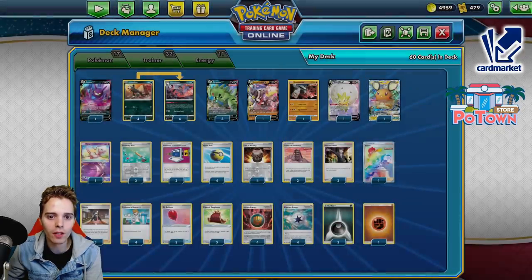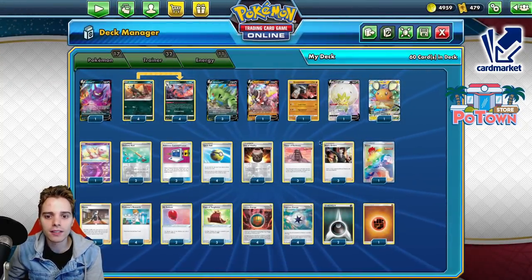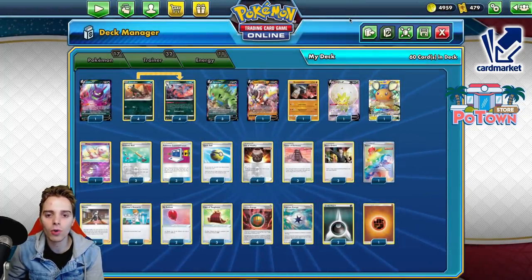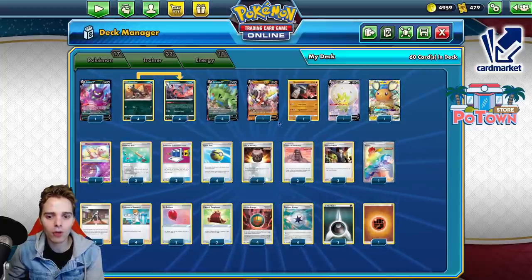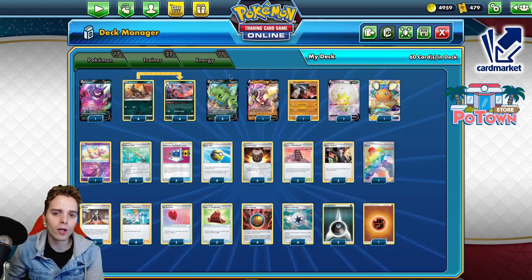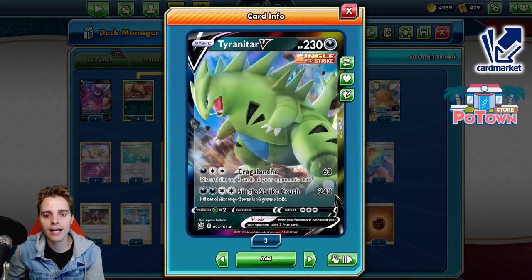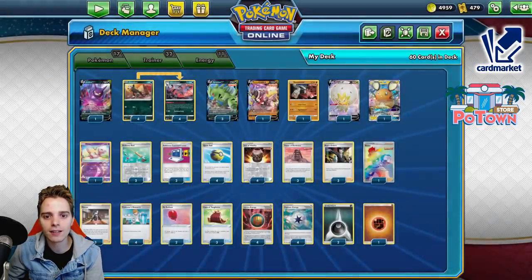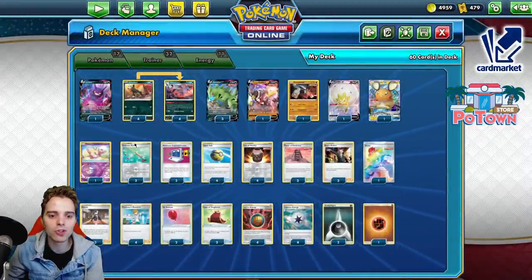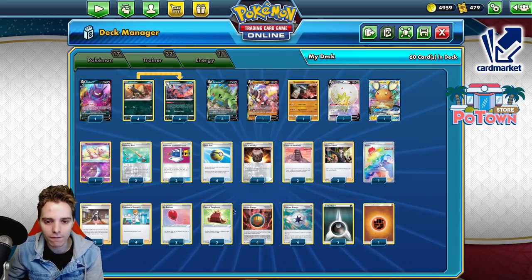You have your Wallbreaker, and you have two copies of Ordinary Rod to shuffle it back. There's also Tower of Darkness — three copies of that — in combination with Capture Energy. You always want to go first with this list. You have Quick Ball, you have Capture Energy, you have Tower of Darkness. Get yourself some Houndoom set up on the following turn, then use Single Strike Roar to accelerate energies to one of your attackers. Capture Energy will cover at least one energy required for all the attack costs — they all need one darkness energy at least, which is super awesome.